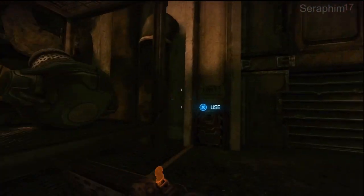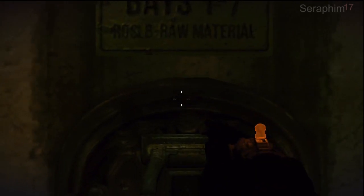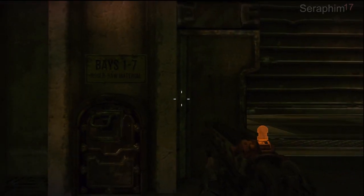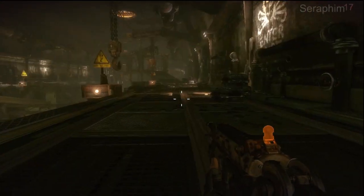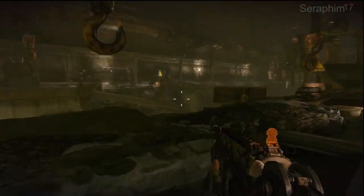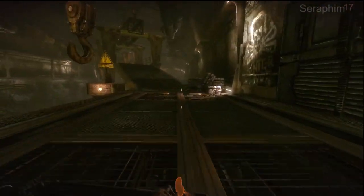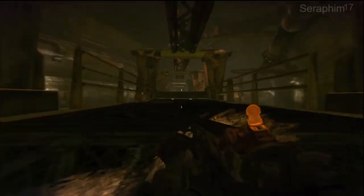But when you come down here, once you pull this switch it'll open up these big ass doors. And when you slide in here, for some reason this level right now reminds me of a multiplayer level on the original Lost Planet - the only difference is there was lava on the Lost Planet version.